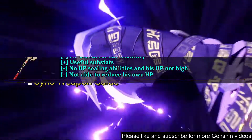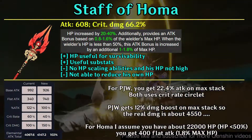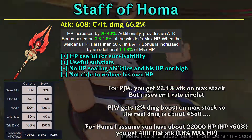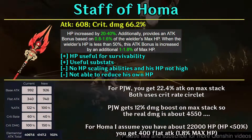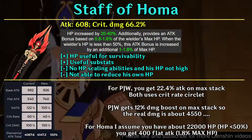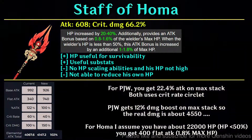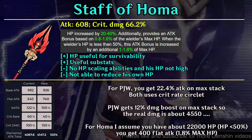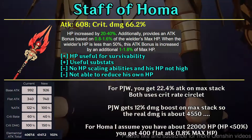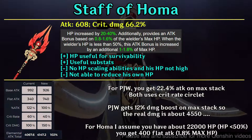Starting from rank number four, the Staff of Homa. This is great for obvious reasons — high critical damage substat. It is on par with critical damage circlet, so you can equip a critical rate circlet to achieve a 1:2 ratio easily. However, the base attack is kind of low and Cyno doesn't have health scaling abilities. Health boost is useful because he stays on the field for a long time — assuming he has 22,000 health, you get about 400 attack when his health is below 50%. But that's kind of dangerous and he has no way to reduce his health unlike Hu Tao.